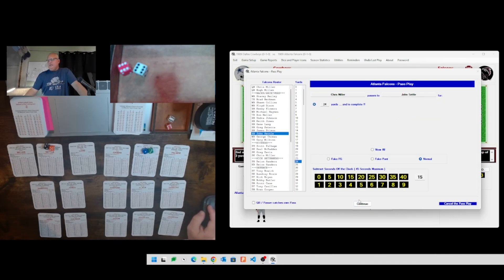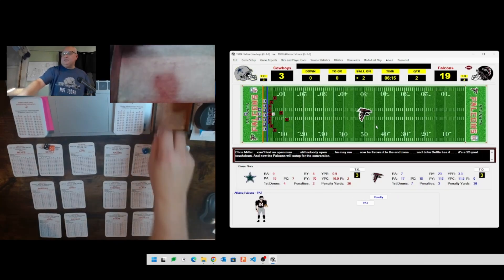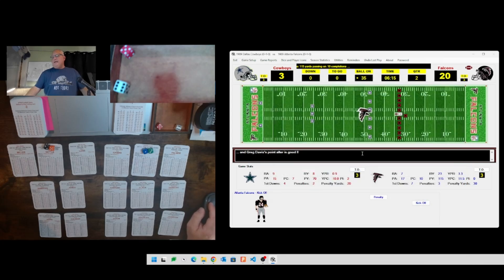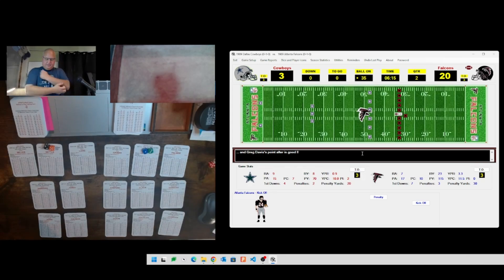Extra point - rolling a 56, then 22, and it is good. Greg Davis is good. That makes it twenty to three now - Atlanta really running away with this game. This is my fifth game of week two, and we're looking at another blowout to add to 37-20, 34-20, 31-10, and 55-14.